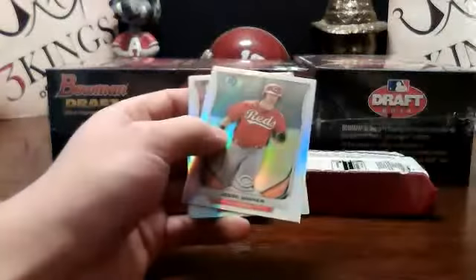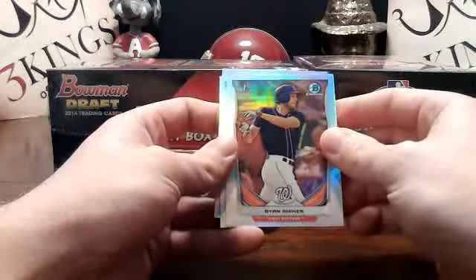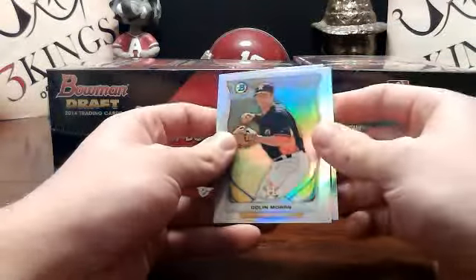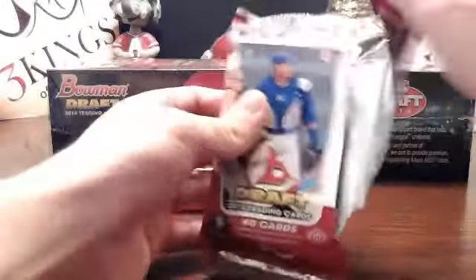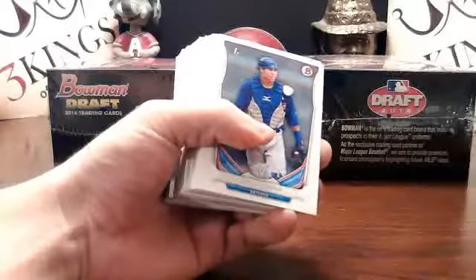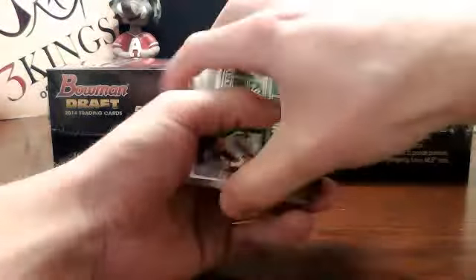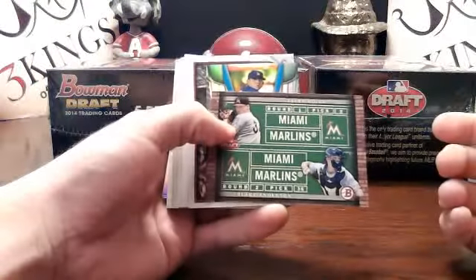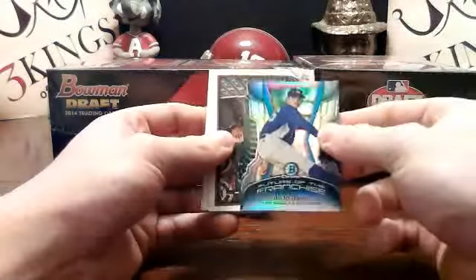Our last two packs should have autographs. Refractors — there's a Winker for the Reds, there's a Ripken for the Nats. It's the first one of those — I feel like I haven't seen much Ryan Ripken. He'll take the orange paper one-of-one, should we happen to get that. There's Colic and Anderson dual draft for the Marlins. There's a Urias mini for the Dodgers — it's the base.